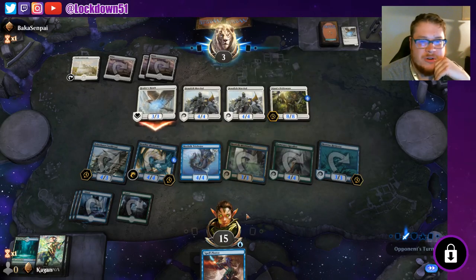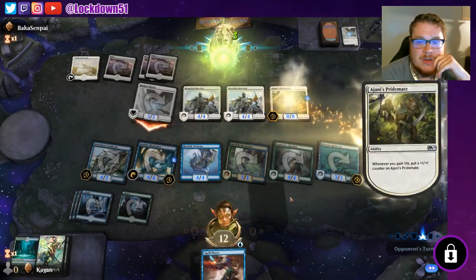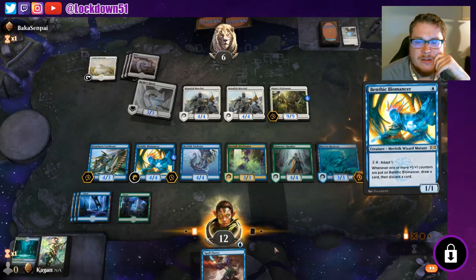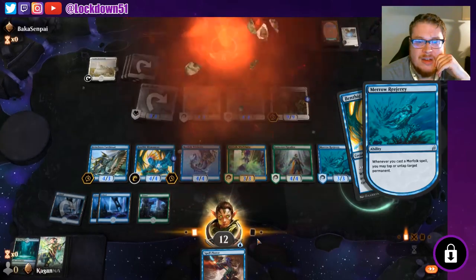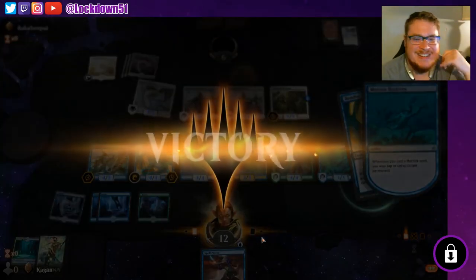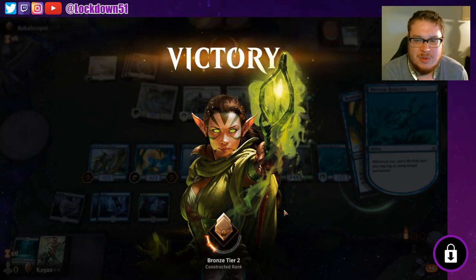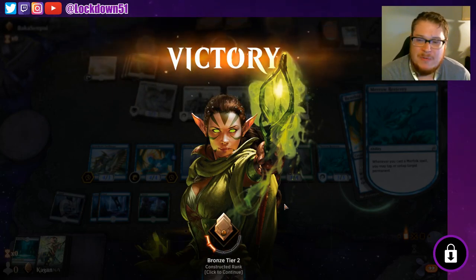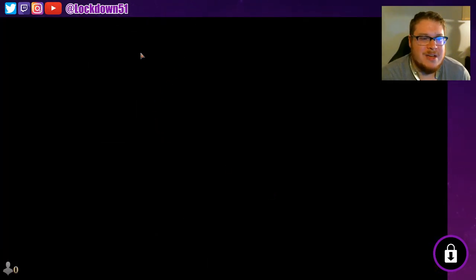All I need is one creature and I can tap a bunch of stuff and do what I need to do. Just going to gain some life — I got a Ben. Adapt — we're going to tap you down. And there you go! The Reejerey sees us through — finally a game with some lords!